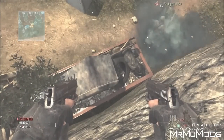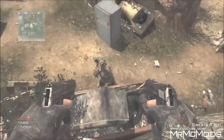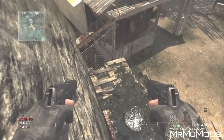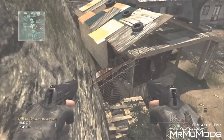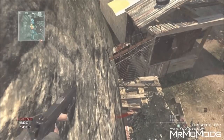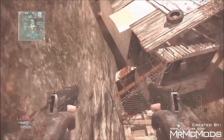Now you have to have some sort of dual pistols and a throwing knife to knife lunge. Once you're up here, you want to have a friend with a shotgun shoot you. You can either do this in double health, or just have them put a silencer on it and have them be a distance back. I would just say do double health because it's easier.